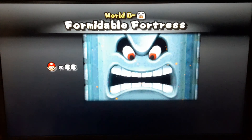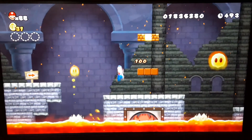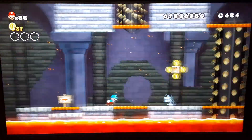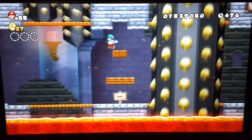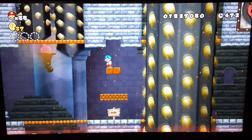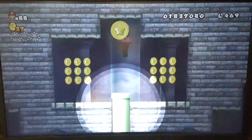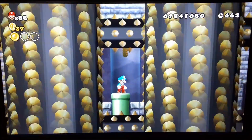Time for the last level — Formidable Fortress. Whoa, hi Thwomp! This level's not too hard, just bear with me. Of course you got these Spinies. Now watch this guys — watch this first star coin location. If I can get up in that pipe — there we go. Look at this, easy star coin. That's so scary. We out, we're getting out of here.